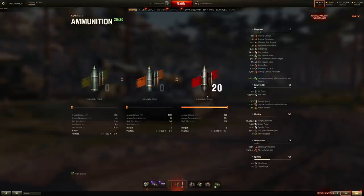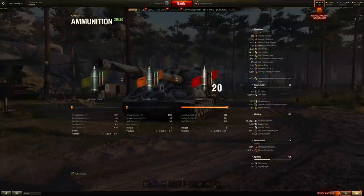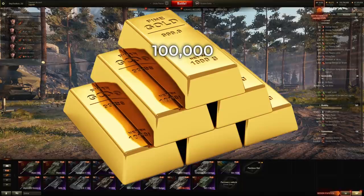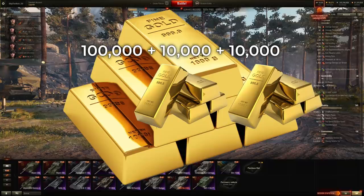Today we are going to play with AP rounds exclusively on Object 261 — the buffed AP rounds. Let's see how this works. We're going to do some artillery clicking, and to wash some of the dirt off, I'm going to do a little gold giveaway as well. We have a 100,000 gold giveaway running in the background. I've already done 10,000 gold for the black market, and today as a little gift for you, in the comment section there is going to be a 10,000 gold giveaway. I'll talk about that right after we've thanked our sponsor who is literally making all of it possible.